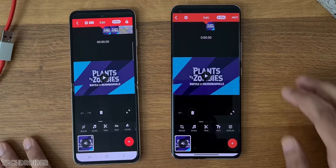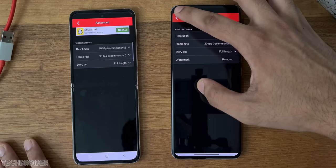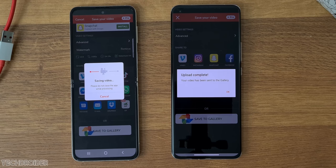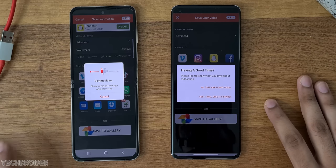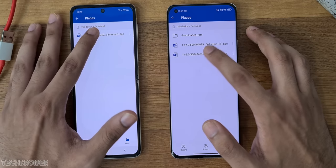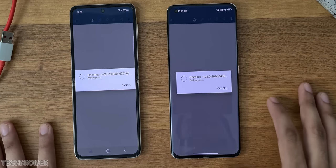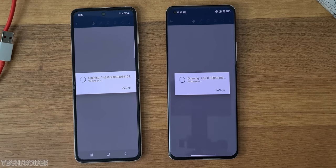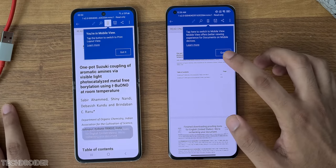Now VideoShop exporting a 1080p 30fps footage — here we go. Xiaomi looks quick and that was a huge margin. Xiaomi wins once again. Now Microsoft Word, opening a 50MB document. Xiaomi is killing it right now.